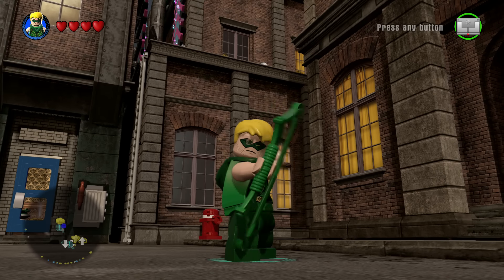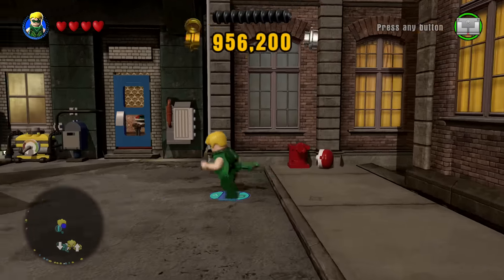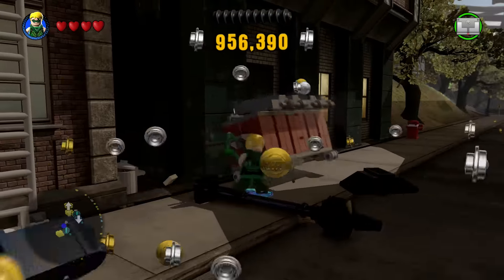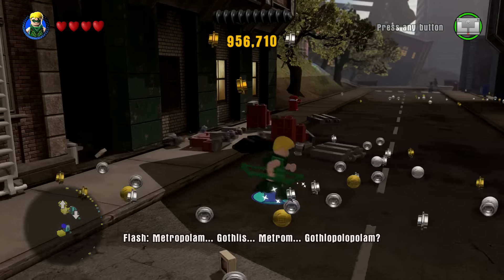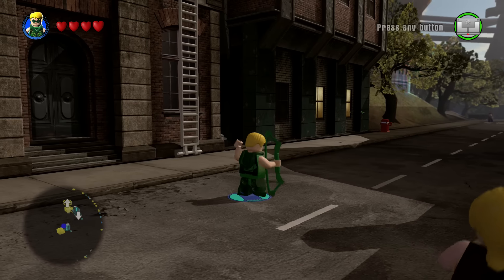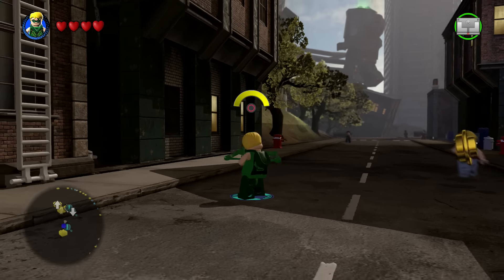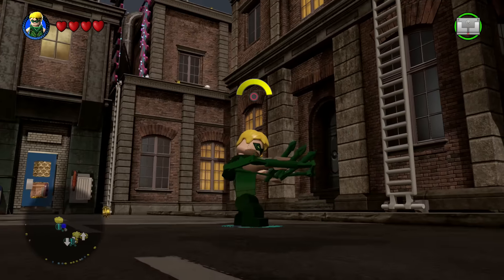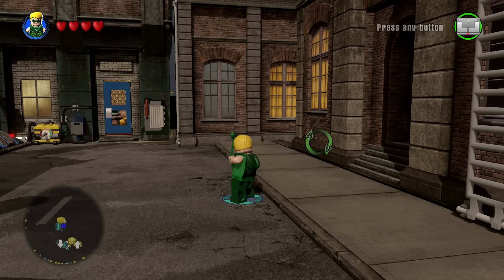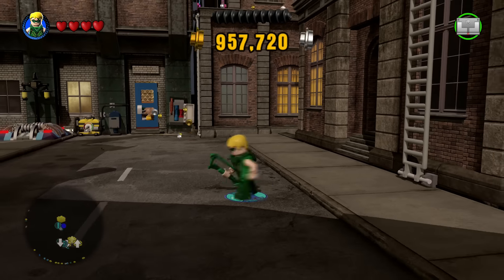So combat is pretty simple. He uses his arrow, of course, to shoot for range combat. And then when he's up close, he smashes and grabs with his bow, which I think is kind of cool. He has a great little ability where he can do a triple-arrow attack. If you hold down the special move button, he shoots three arrows. I dig his targeting reticle - it's pretty nice. I love the little green arrow logo there. Very cool, a lot of fun. But more or less, that's what he's got going on.